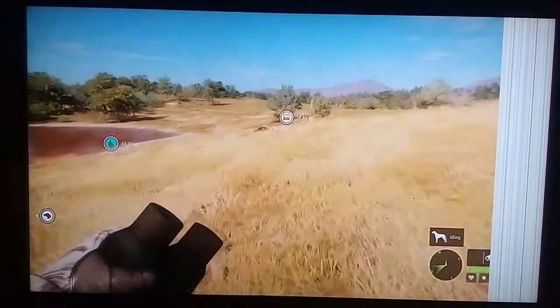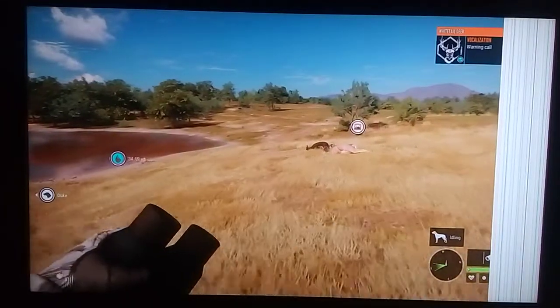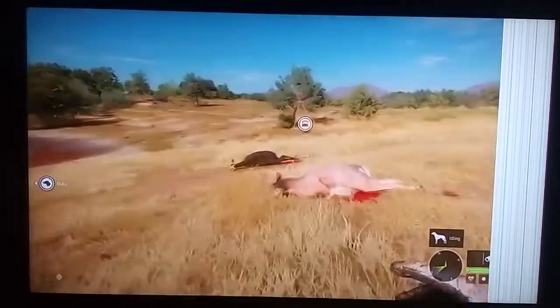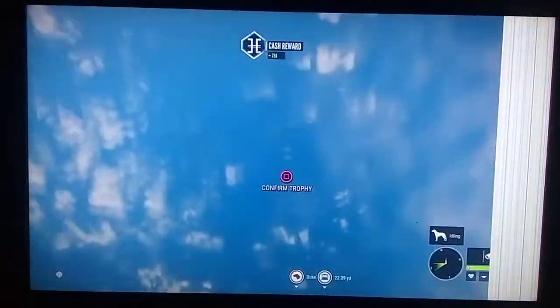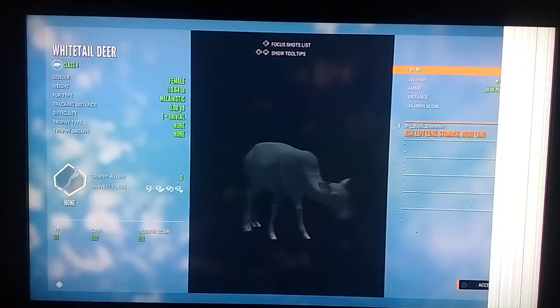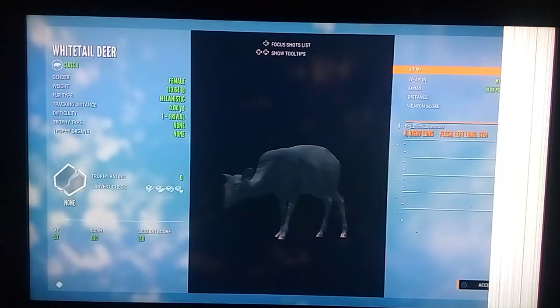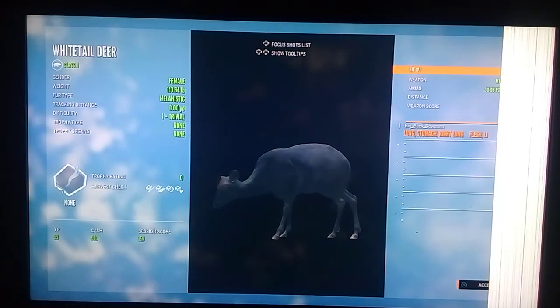Haven't seen an albino yet this round. We're 1,136 kills in — six diamonds, four piebalds, and three melanistics. Surprised we haven't seen an albino yet, but hopefully our great one comes soon. You can see that we made a perfect double lung stomach shot — might have hit liver too, but just double lung stomach. Just a little melanistic doe. I did mount her — I mount all the rares I get.